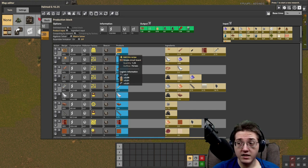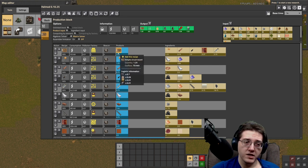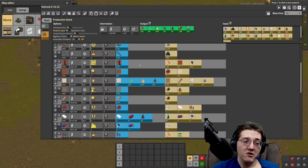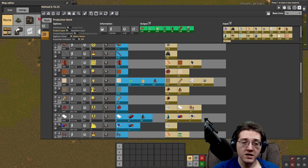That leaves PCB1s, which are going to be the biggest hurdle in the circuit one chain — just as PCB2s are the biggest hurdle for circuit twos. The PCB is generally one of the more difficult things. To get PCB1s you need a special building called the PCB factory. You'll need two of them at this scale. It will consume copper plates, formica, and vacuum — vacuum is free. The formica is what's unique here.